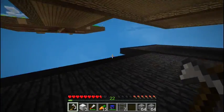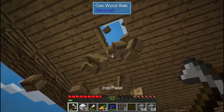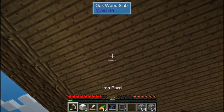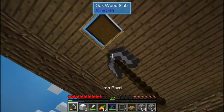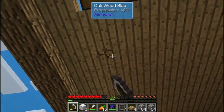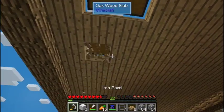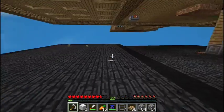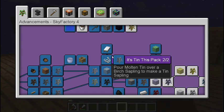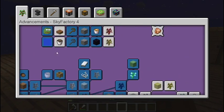We need to make progress on the achievements. Let's start with lead. Obtain lead — get lead amber. Then melt it down and pour it. I need lead amber. How do we make lead amber?